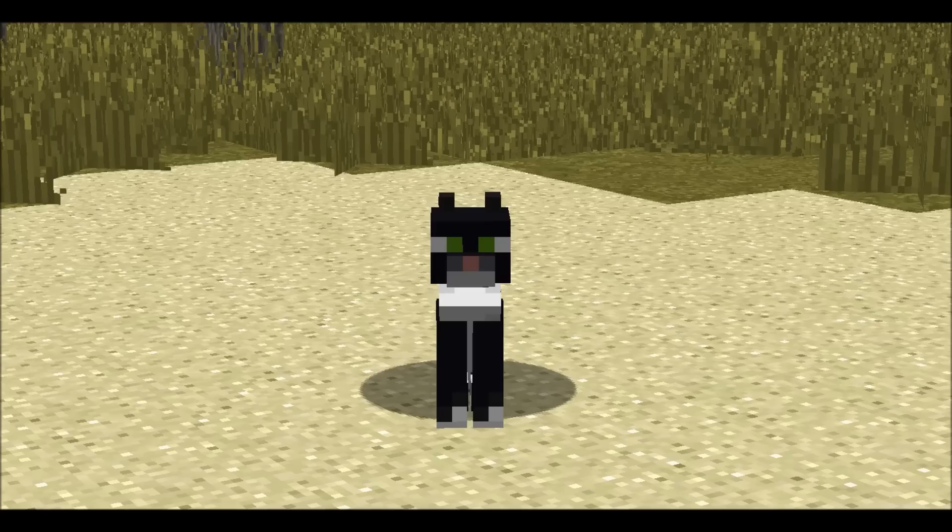On to number 2: the black and white cat texture, or tuxedo cat as it's more commonly known, was inspired by Jeb's real life cat, Newton.